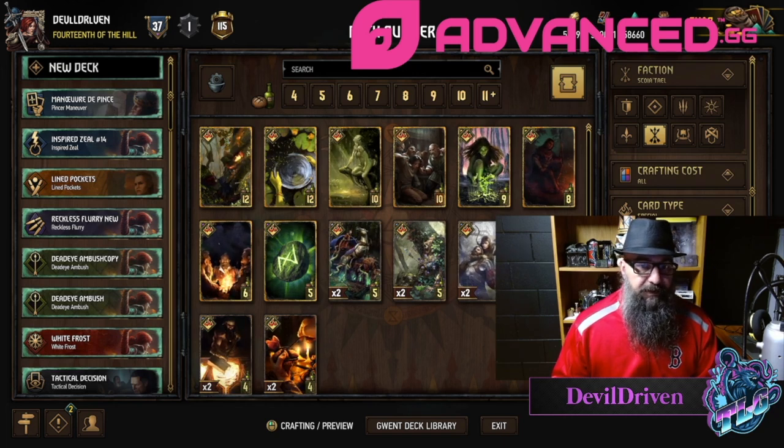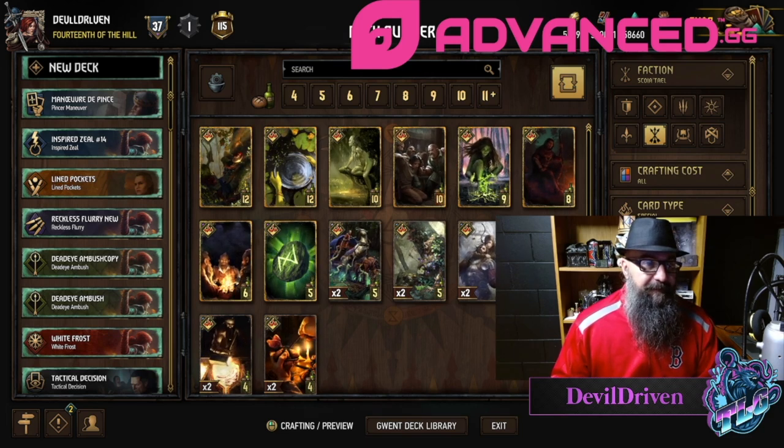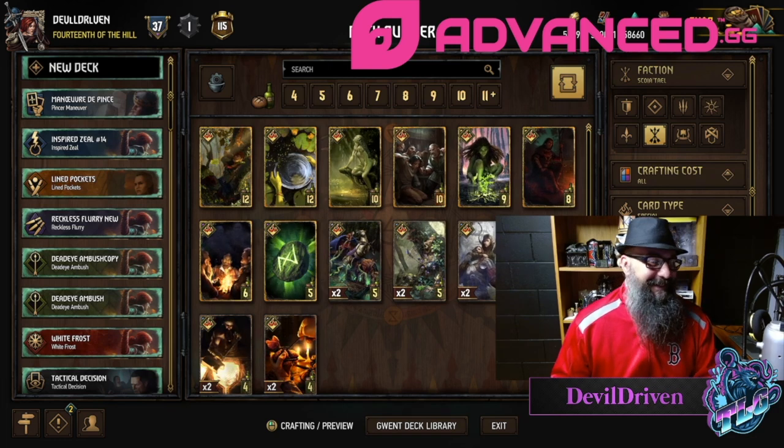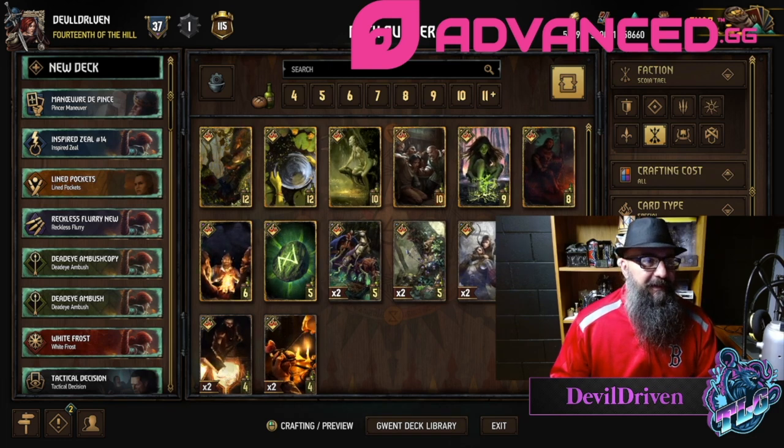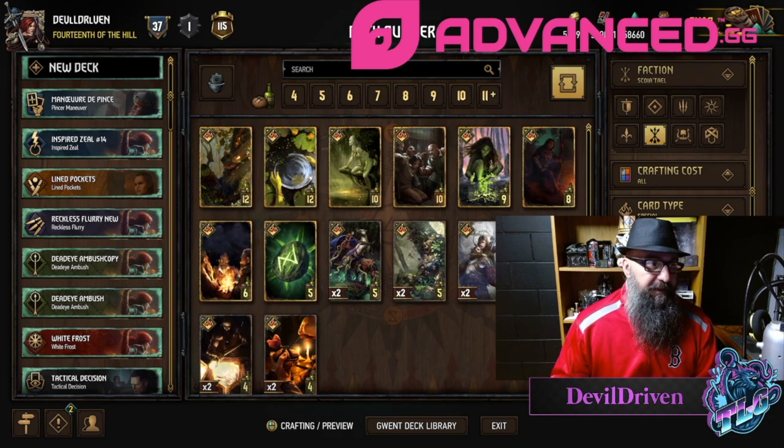I guess you could play Spores on it and then play another Spores on a 32-point unit or something. I like the card. I hope it sees play. I think with the instant value on dwarves, that seems pretty good.